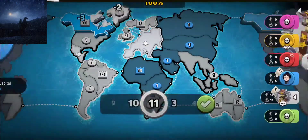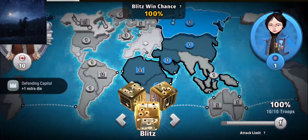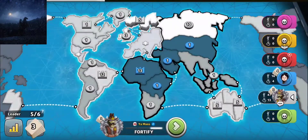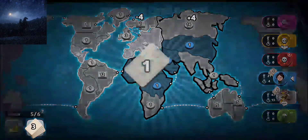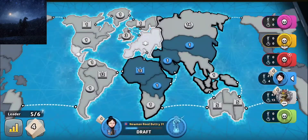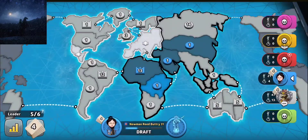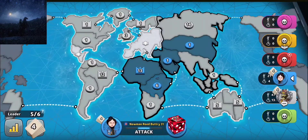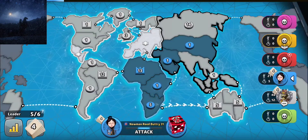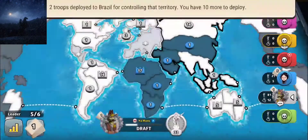Now we're gonna go through NA and into Asia. We'll do what I wanted to do before — have a single big defense. Even if he has a 10-troop matching, that's 15 on 14 and he loses all his troops, and then I have a 10-troop matching and I just crush him after that. He ends up instead just taking Africa. He loses. Good game.